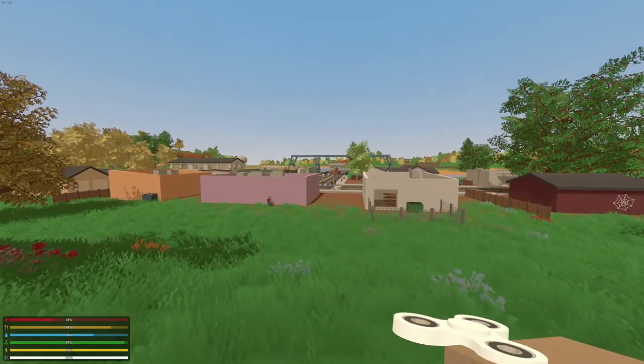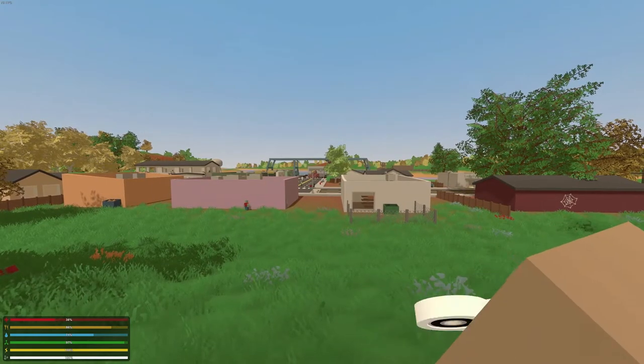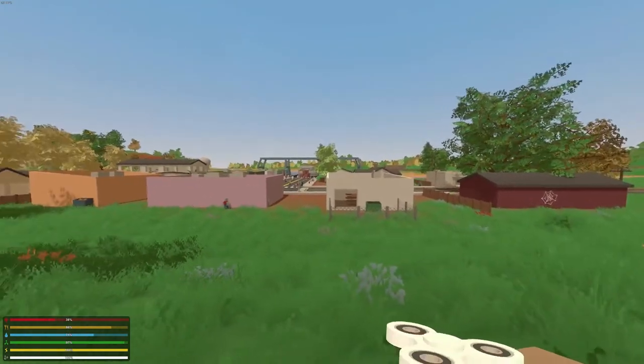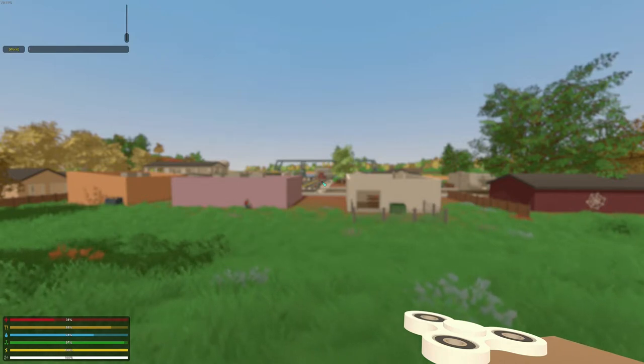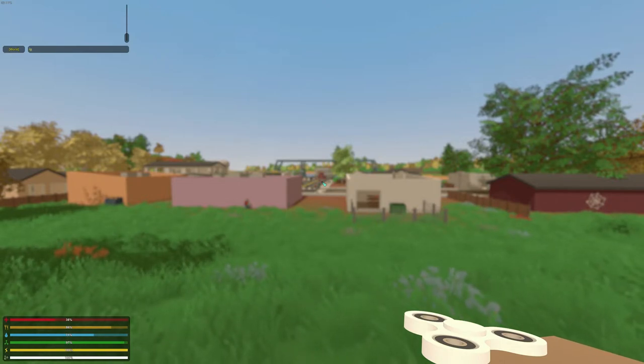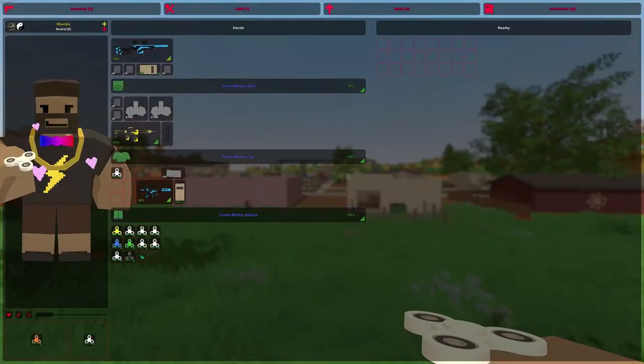I can spin it around, do some little tricks if I want by right clicking or pressing F. There's not really anything more you can do — I mean, it's just a fidget spinner. If you want to cheat it in, you can just press Enter, then type /give 20170/1, and boom, you will also get a fidget spinner.